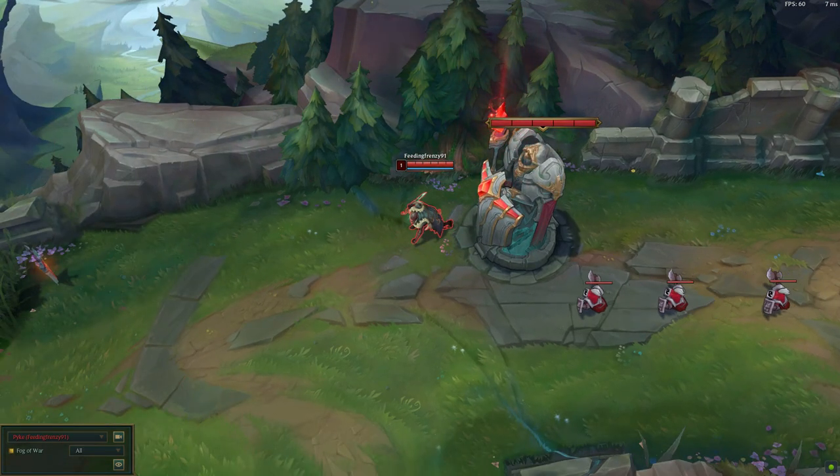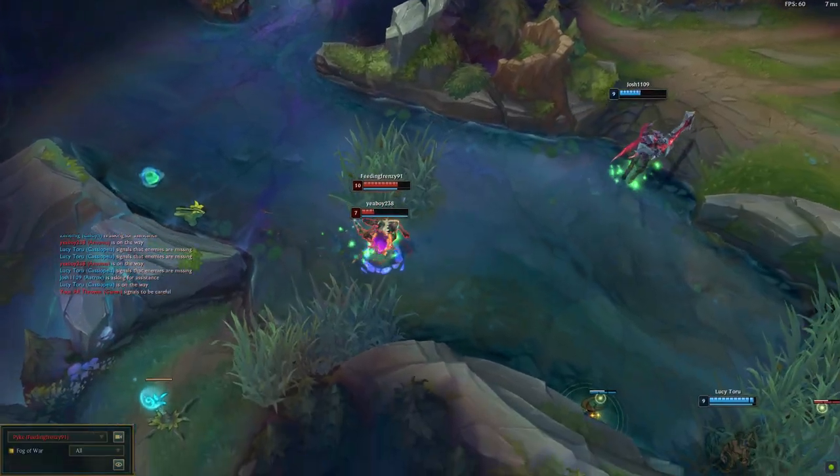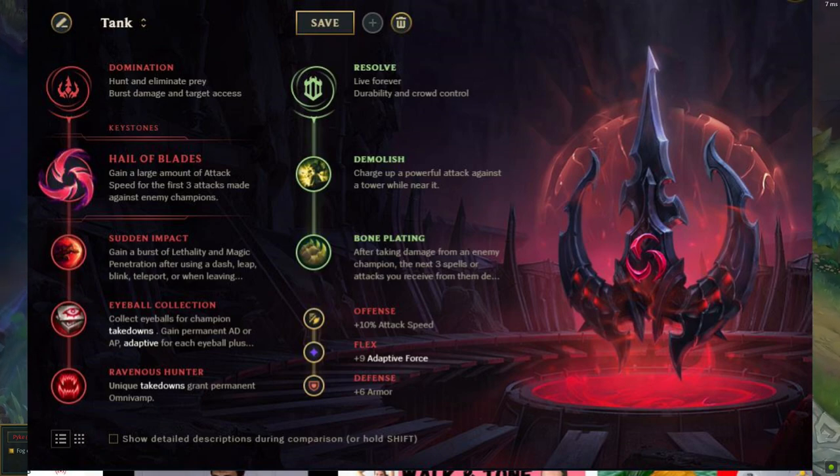But in my opinion Pike actually can top, though he cannot top against everybody. Before we get into that, let's go over the runes. For Pike top I believe you need burst attack, and that's why I think Hail of Blades is the best thing to get for him — you go in, get your three quick hits, use Q maybe, and then get out with your E.